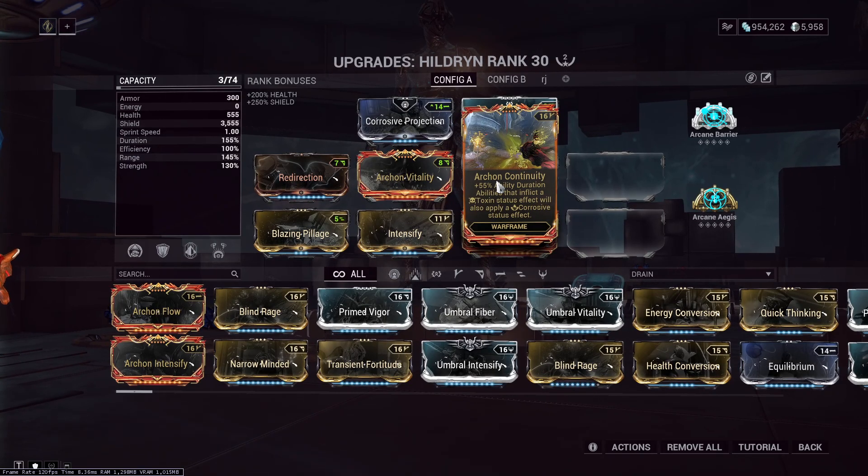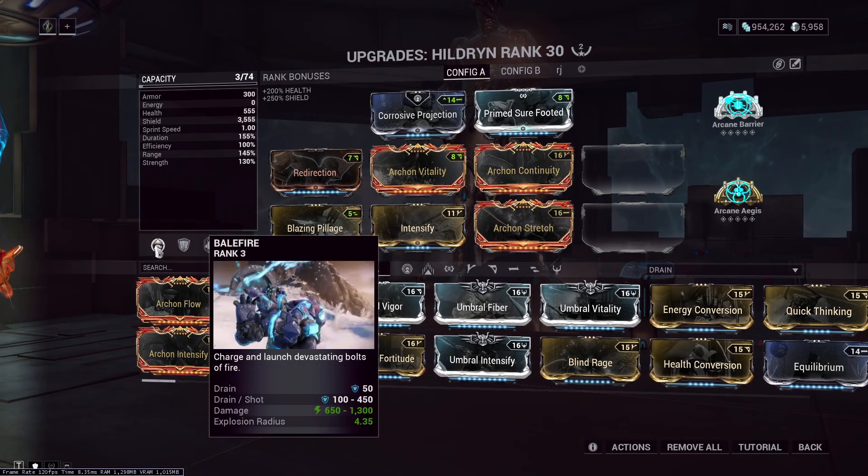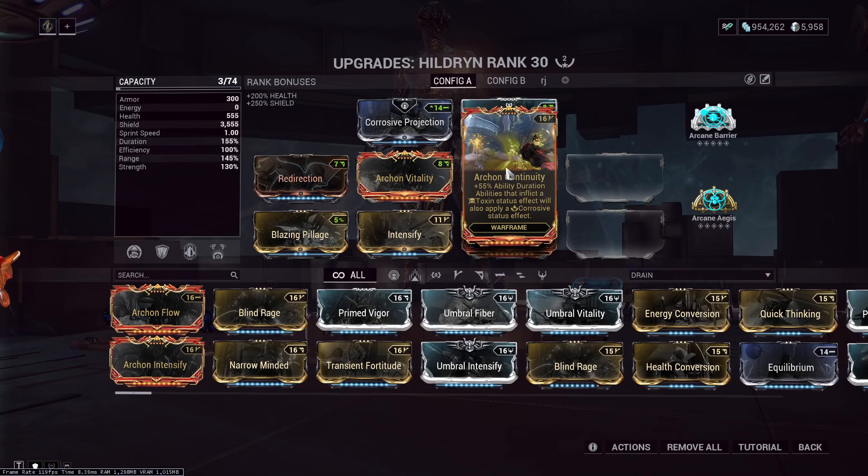Archon Continuity — this is probably the one that she's going to benefit the most from. It gives Ability Duration, and abilities that inflict a Toxin status effect will also apply a Corrosive status effect. You have to be able to trigger the Toxin status. Good news: Hildryn has an exalted weapon, the Balefire. You can mod this for Toxin, and she'll get a free Corrosive proc. Not bad.